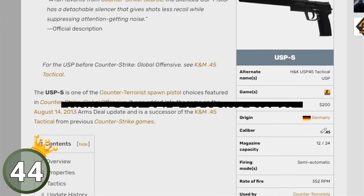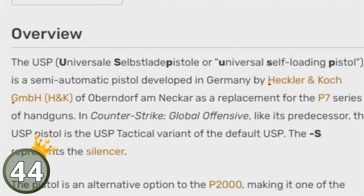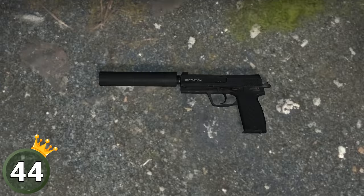The USP stands for Universal Self-Loading Pistol and was developed in Germany by Heckler & Koch. The S at the end of course just represents the silencer.